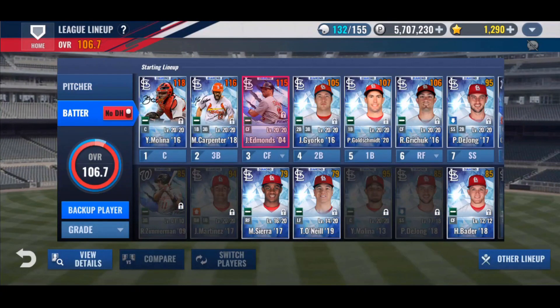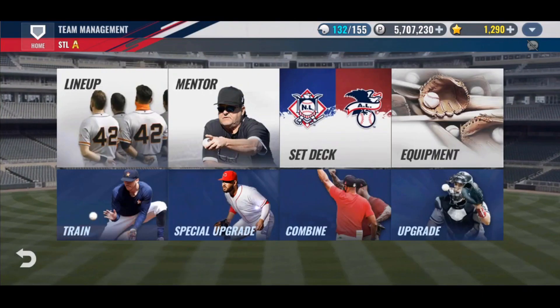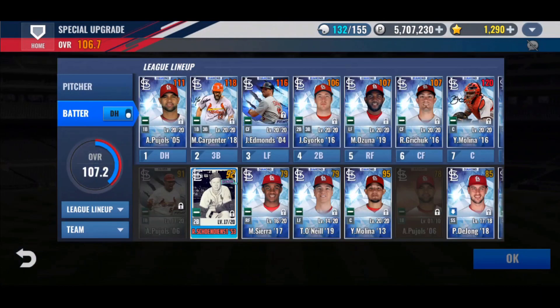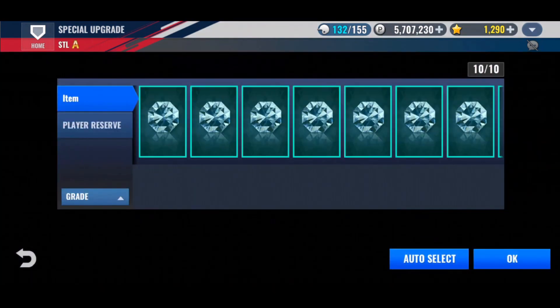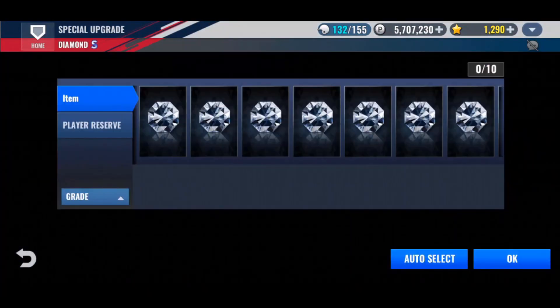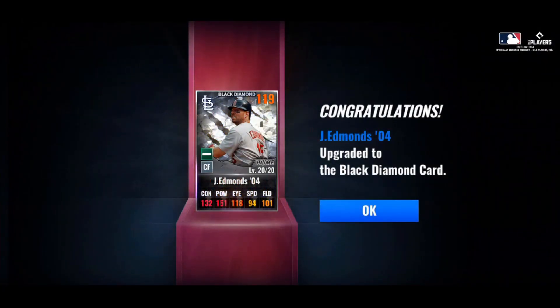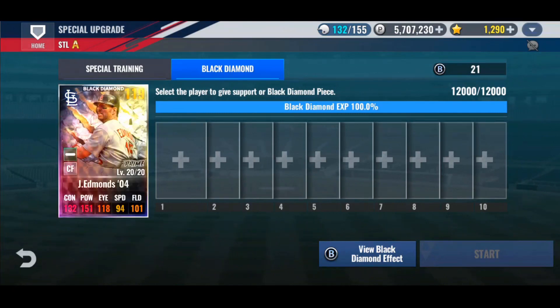That being said, let's go get what we're really here for — Jim Edmonds. I have to go to the special upgrade, go to Black Diamond, and grab Jimmy Edmonds. I've done most of this already. It used all but 20 of my coins, but the next Black Diamond I'm going for is Adam Wainwright — he'll only take 40 more coins and there's an event going on that'll get me more. Look at that — 119 overall Black Diamond, 151 power, 132 contact.